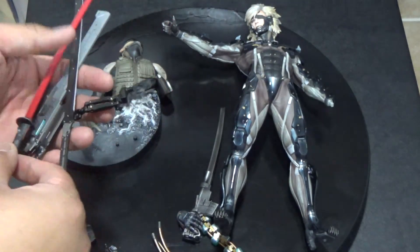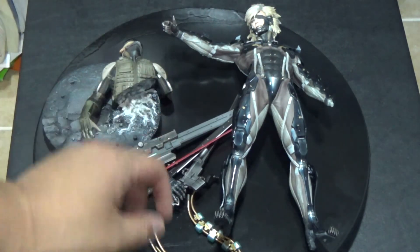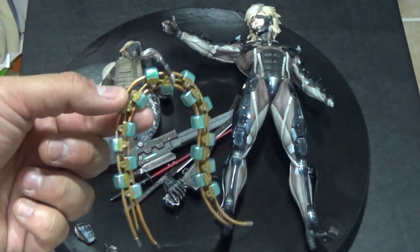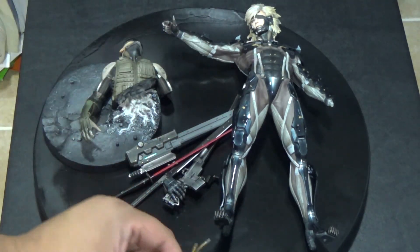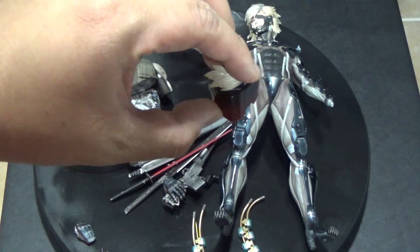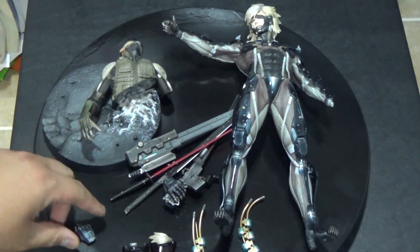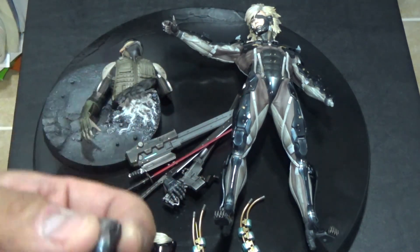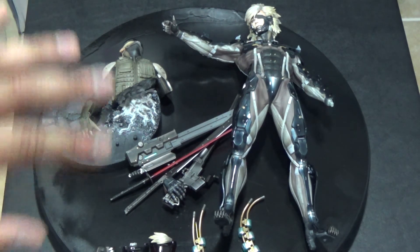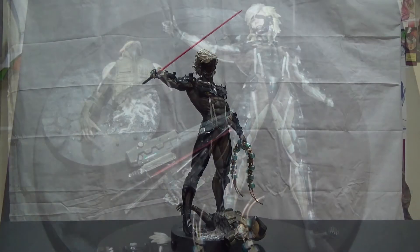There are a ton of weapons you can customize him with. I'm going to go with the red blade because I like that one. He also comes with a spinal cord from one of the bad guys — if you've played the game, he smashes it and gains some energy back. He comes with a few different face options and an extra hand that holds a weapon. There are a lot of accessories so you can really customize him the way you want.